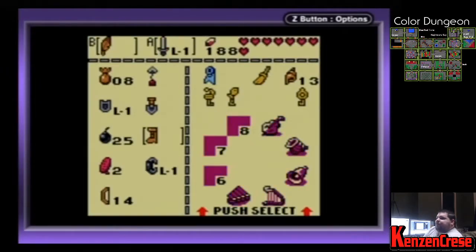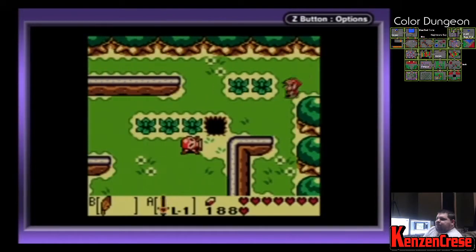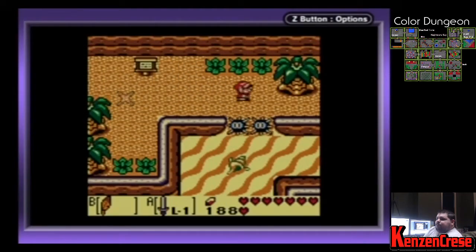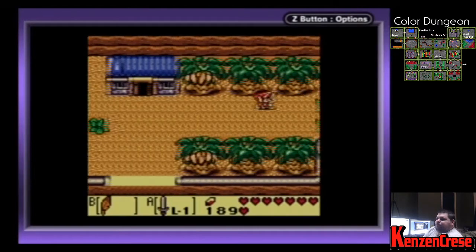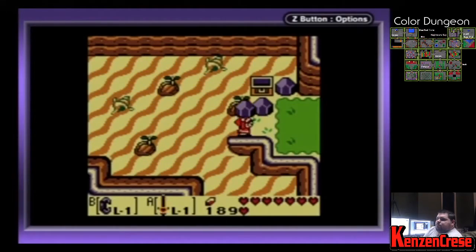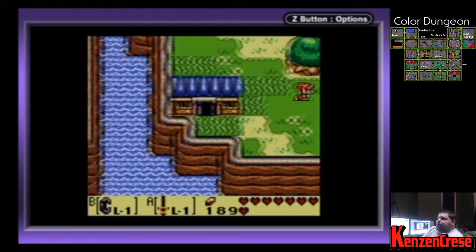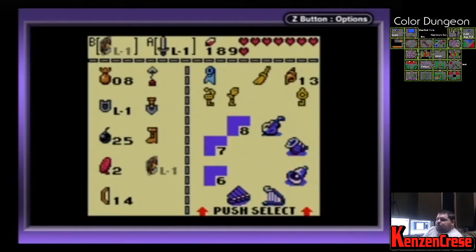Let's get my rock feather. Since we have the hookshot, boots, and everything else, should not be a problem. Look how beautiful the sand and everything looks - looks so much better in color. I have no problem playing this game in black and white. I figured since we have all the items - or most of the items - we should be fine doing this.